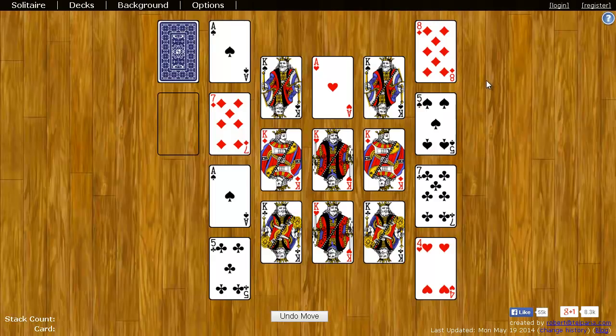The goal of Sultan is to move all the cards to the inner nine spaces, except for the very center space. Nothing is ever put on top of this space.